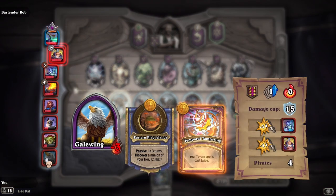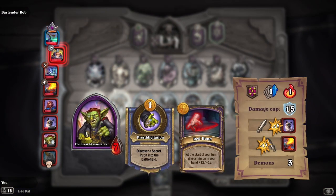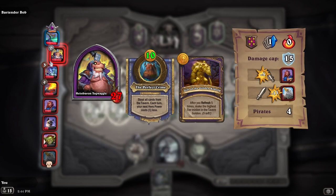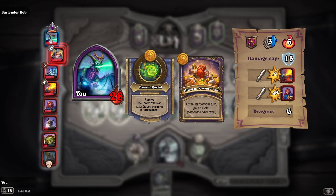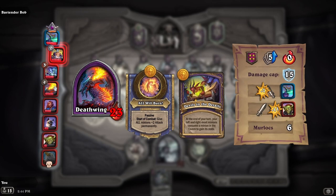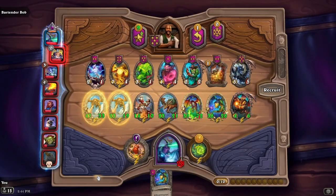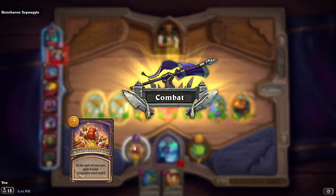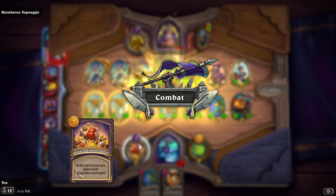Looks like the Gale Wing is out. The Great Akazem is almost out. Mr. Bigglesworth and George the Fallen are all below fourth place. We are in first, but that doesn't mean anything — because murlocs take a little bit to grow, and then it's pretty hefty pain that we're going to suffer.